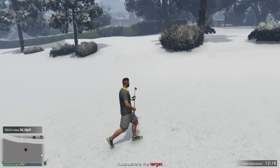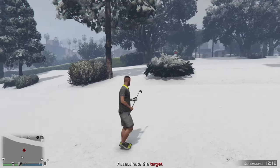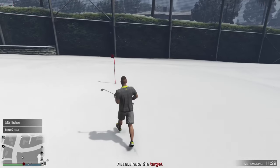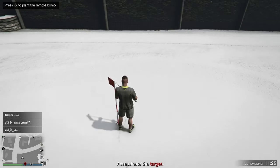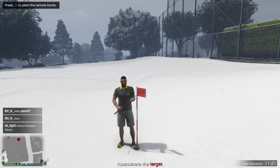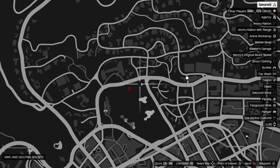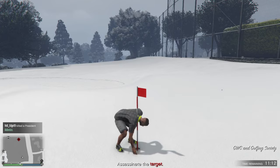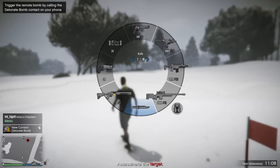Take the remote bomb from the bag. After you get it, check which hole the target is playing — it will be the hole all the way in the back. Go to the little flag on that hole and press right on the d-pad to plant the bomb. It's very important that you do it fast because you have to kill him on the first hole to get the assassination bonus.